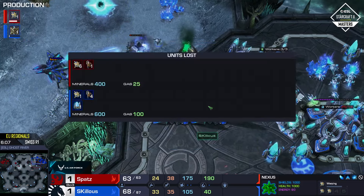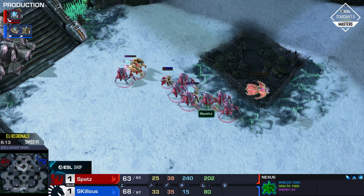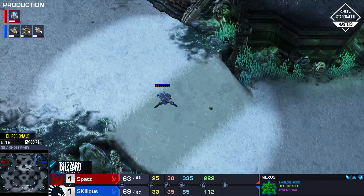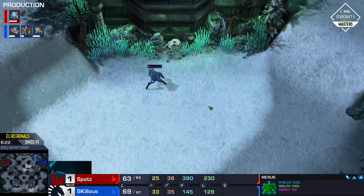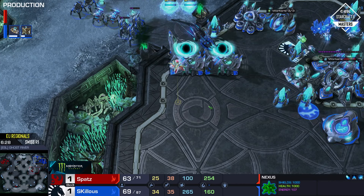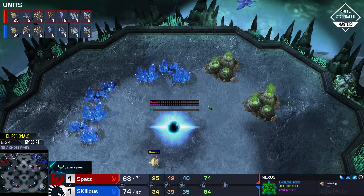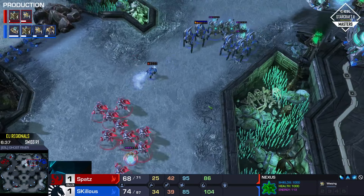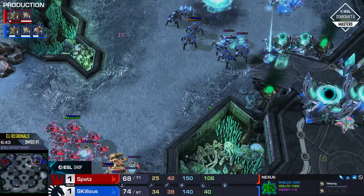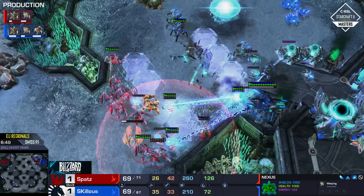Six probes have died in total, maybe one to the Adepts — the Oracle earlier must have gotten a couple additional ones. Skillis is expanding behind it, so this is the moment Spatz has to pull the trigger. He can't just keep warping in units — he needs to get something done. He has been making probes and is going to expand himself too, but he's down nine probes which is a really big problem. The sentries and Forcefields are going to be critical — two Immortals to one, but the War Prism is very handy.